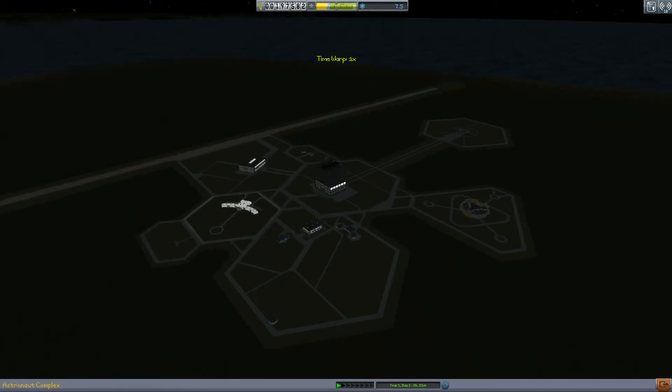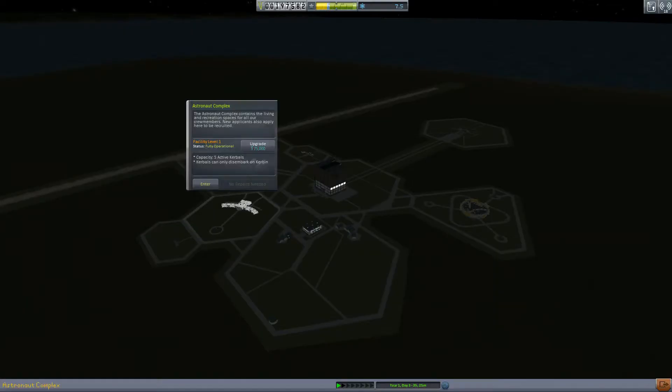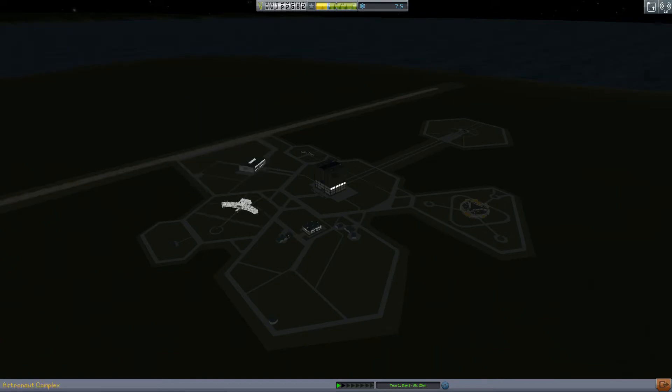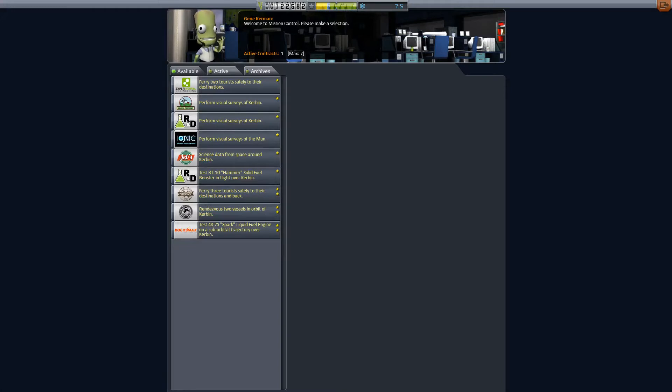The main problem we're going to have is — first thing — we want to upgrade our recruiting center. We don't need any new crew at the moment. We're going to have to upgrade this so we can actually get Kerbals out of aircraft and performing EVAs, so we'll upgrade that. And let's just go to our mission control and see if we've got any relevant missions that will help us along.